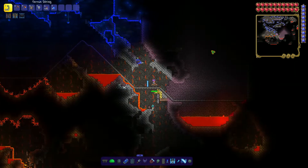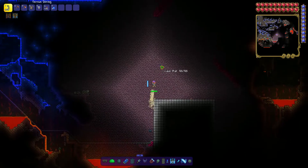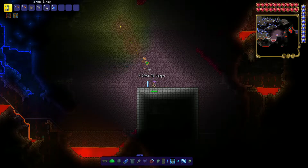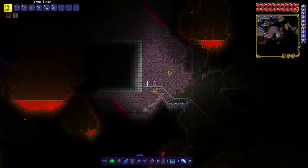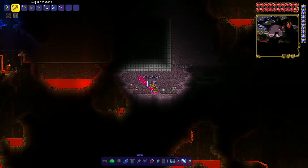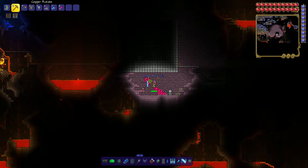As for Prismite Caves, they're similar to marble and granite caves, spawning randomly underground. They're made of a new type of stone and have large prismite gems sticking out all over the place. This is the main source for prismite in this mod — each block has a chance to drop one, but each big crystal makes four smaller crystals.